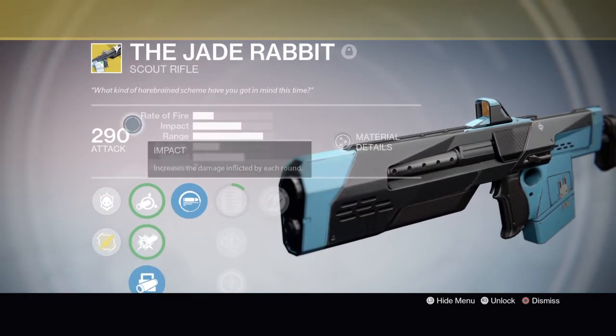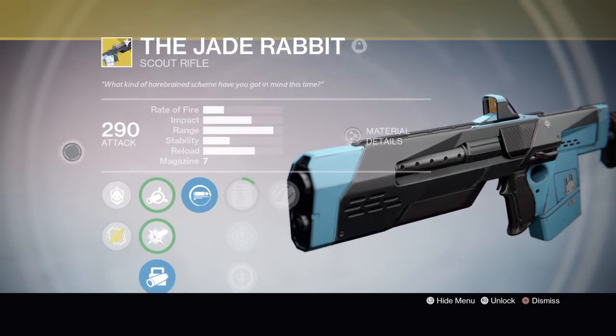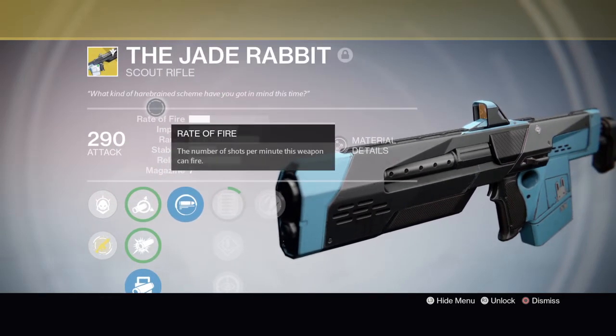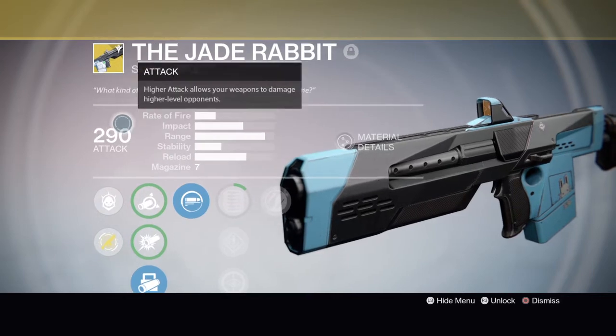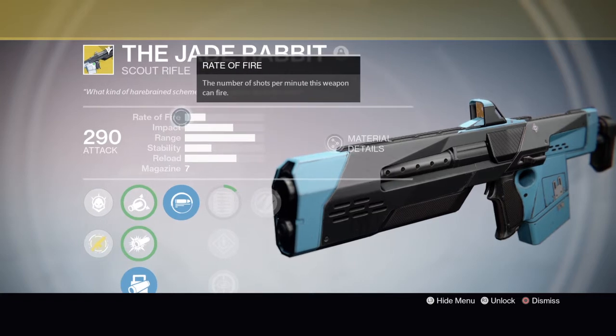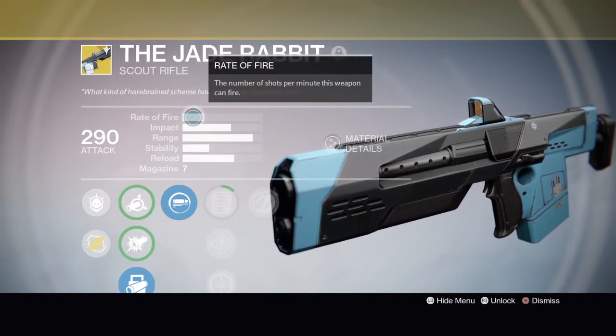Showing off first its stats. We have 290 attack, kinetic. You can fix that though — you can obviously make it stronger, but initially if you get it from a drop it's going to start at 290. Rate of fire is decent, but it's actually on the low side for a scout rifle.